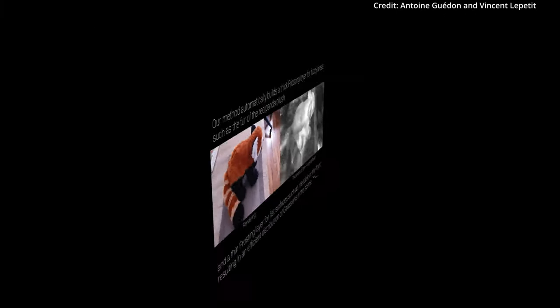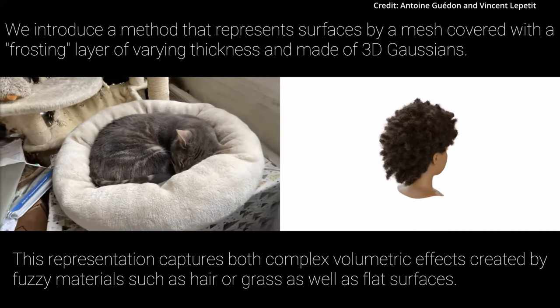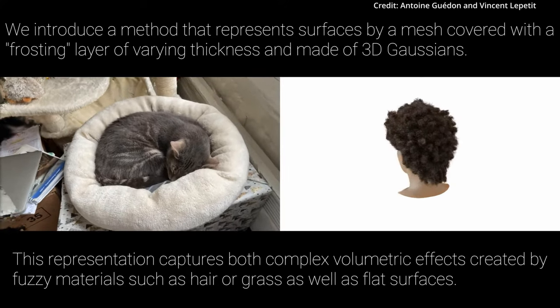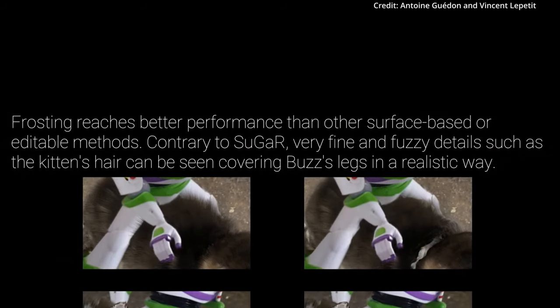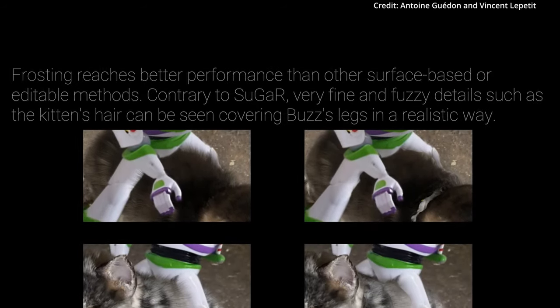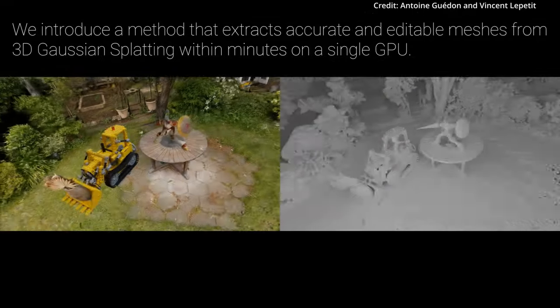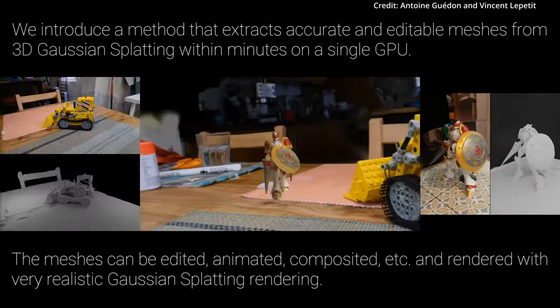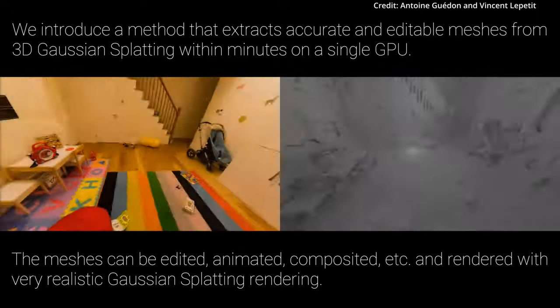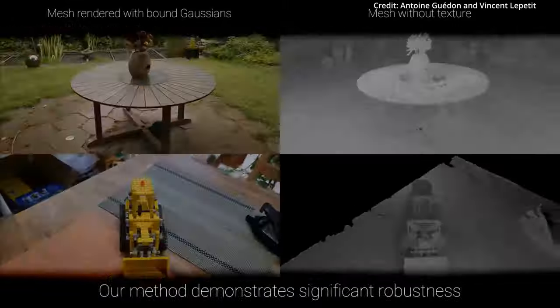This layering approach captures all the subtle details and nuances like fuzziness, overlap, transparency, and volumetric lighting effects, with the layer being thinner for smooth surfaces and thicker for things like hair, grass, smoke, or clouds that need a fluffy 3D volume. What makes this new method so groundbreaking is that it combines the best of neural rendering AI with classic 3D mesh modeling, meaning you get photorealistic image quality with AI, but with the editability of an adaptable 3D model.